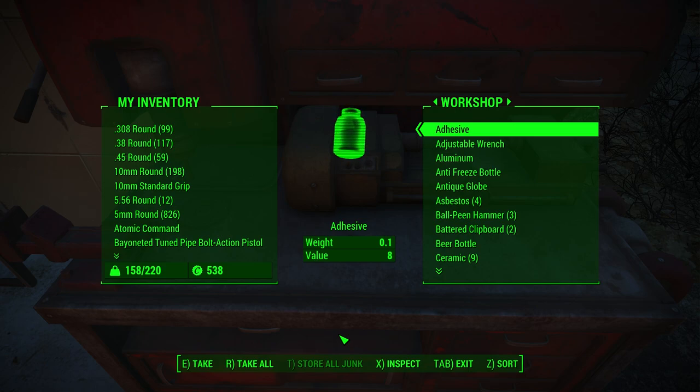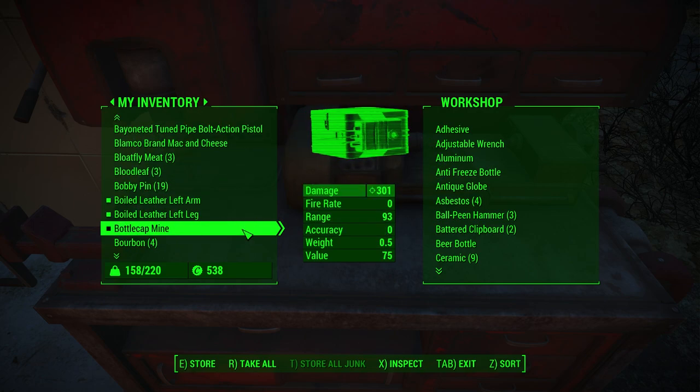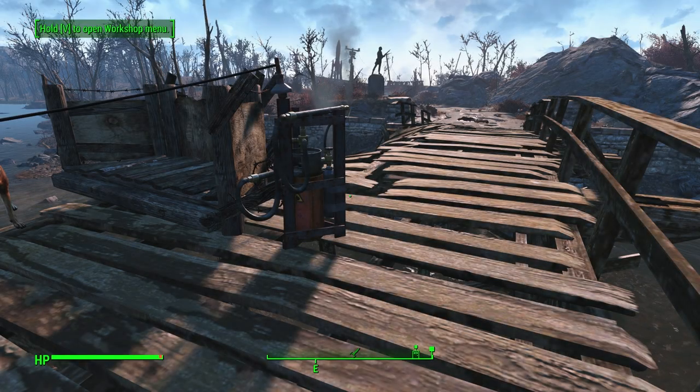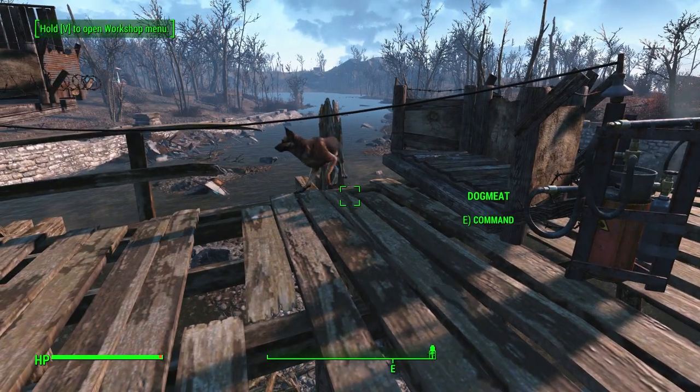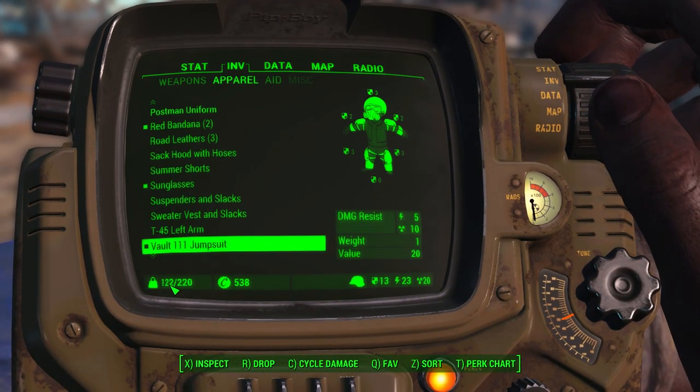There we go, I just dumped like 50 pounds. Feels good to finally get rid of all that. I stored all my junk in the workshop, I also scrapped a bunch of weapons and armor, and now I'm down to 122 pounds out of 220.